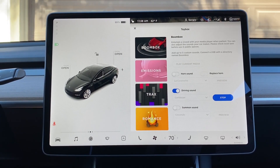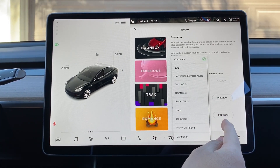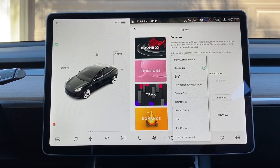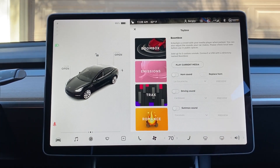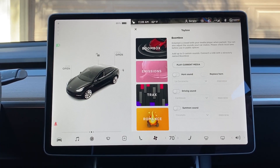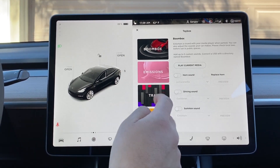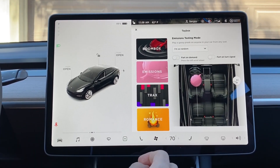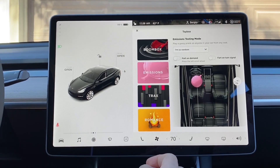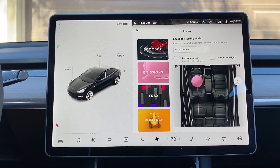It looks like these are all the sounds to play when the car is driving. And then for Summon — when you send the car out for Summon — it looks like it's the same options there as well. We'll have to play around with those more later. This is the Boombox under the toy box section, something definitely fun for Tesla owners. The emissions mode still has the outdoor option, so we kind of heard the fart earlier.